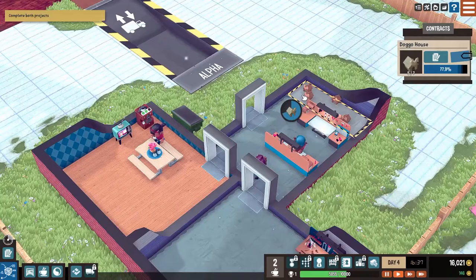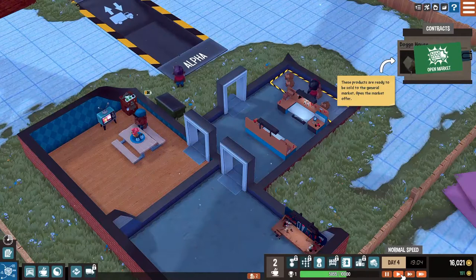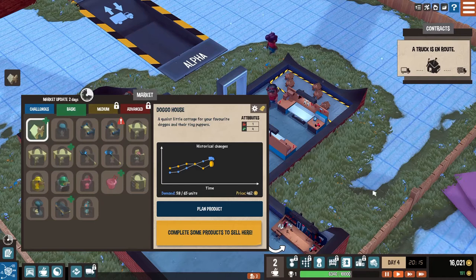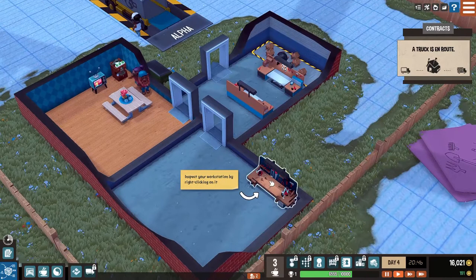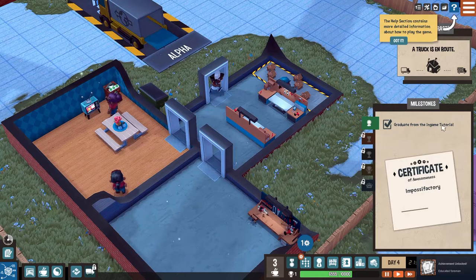Are they not using both assemblers? I may not have told them to do that. These products are ready to be sold to the general market - let's go ahead and deliver doggo houses. Complete some products to sell here. Truck is en route. This workstation needs to be repaired pretty badly. View your career goals and progress here - so I guess we're going to be able to spend our EXP or something. Graduate from the in-game tutorial - we got a little seal with a ribbon! That is how good we are.